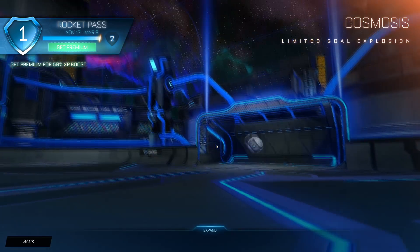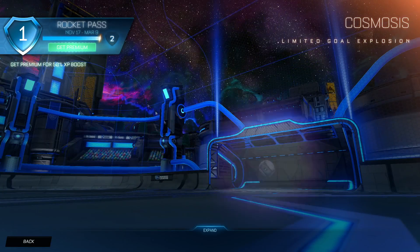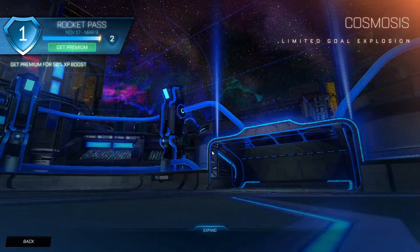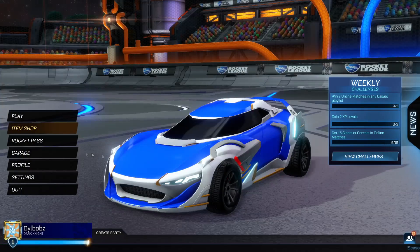Tier 69 - the best goal explosion in the game: Cosmosis. I've already showcased this one. It actually covers the entire pitch and turns it into a whole different shadow realm - all the cars and everything go into this weird x-ray view. It's amazing.